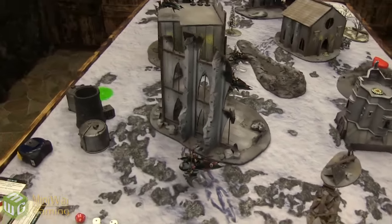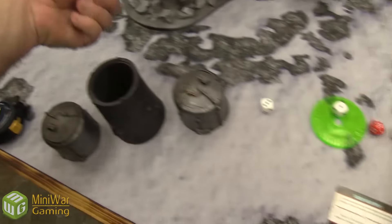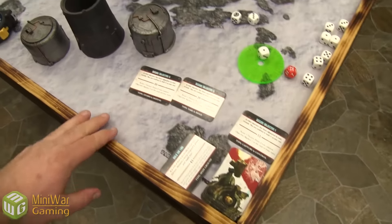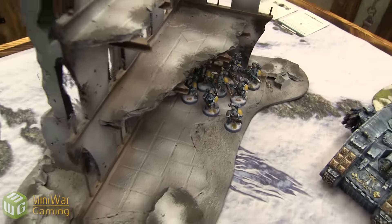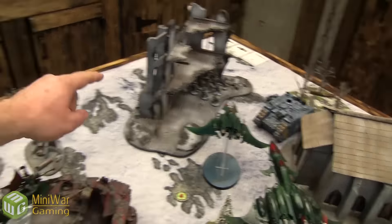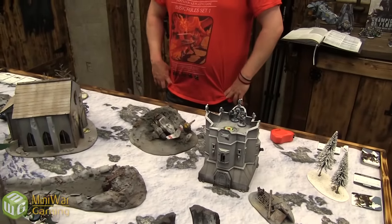Turn two. Reserves: two Razorwing Jet Fighters coming in on three-plus — one arrives. Void Raven Bomber also comes in. Cards drawn: marker five — need to contest that. Marker five is critical. In movement, the Jet Bikes can get there comfortably, but everything needs to clear that squad and knock out the Skyfire missile launcher. This Venom moves to get better positioning.